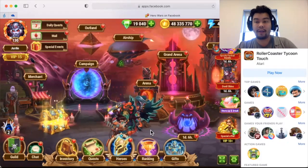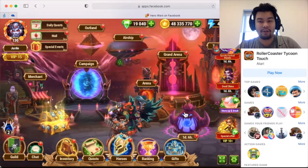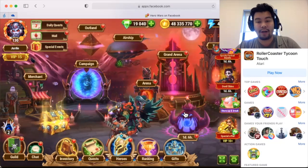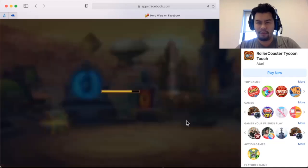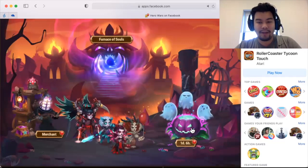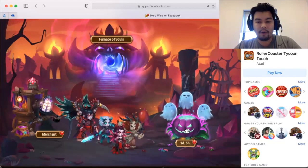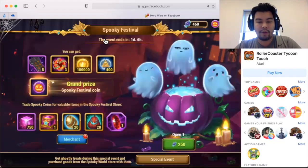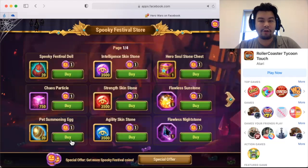Here we are in game. We have one day and six hours left related to the event we have going on right now for claiming our coins. Today we're going to be talking about spending coins, and you can get coins right here from this pumpkin with three ghosts around it. You can go to the merchant and we're talking about spending your spooky festival coins.